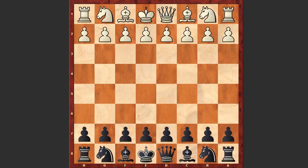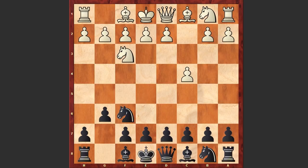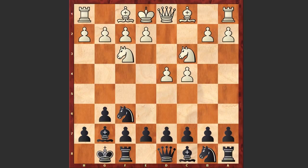Donald Byrne had white pieces and he started with Nf3, Nf6 by Fischer, c4, g6, Nc3, Bg7, d4, and black castles kingside. Bf4 - instead of playing e4 and allowing Fischer to go for his favorite King's Indian Defense, white is playing Bf4, probably trying to surprise Fischer somehow. But now Fischer plays d5, he goes for the Grünfeld Defense.